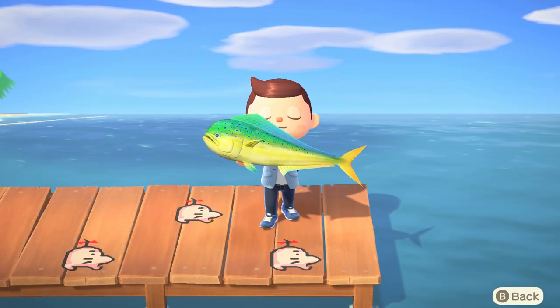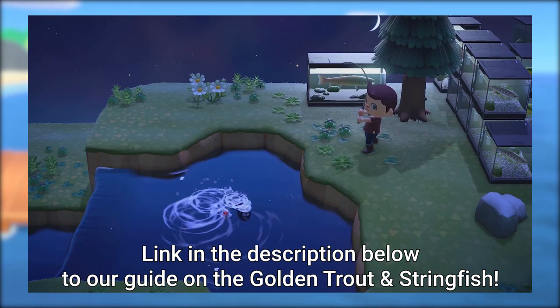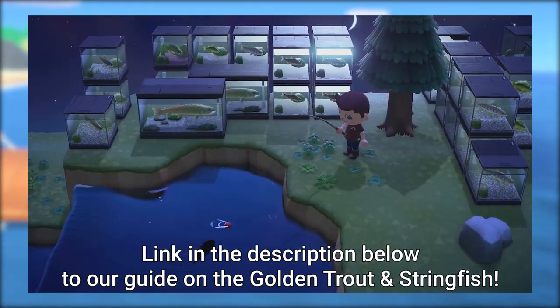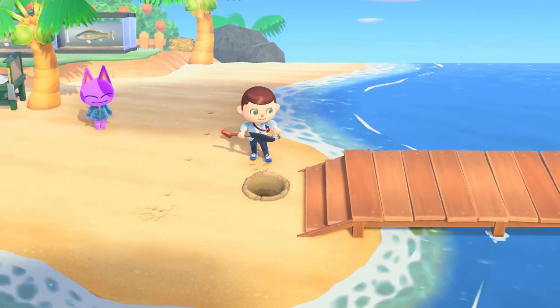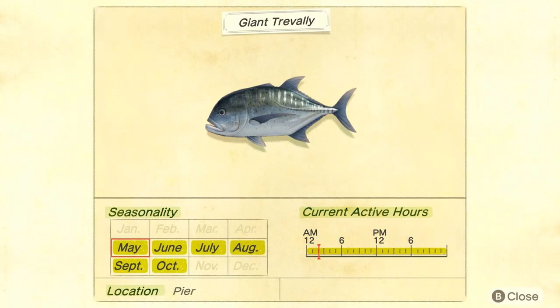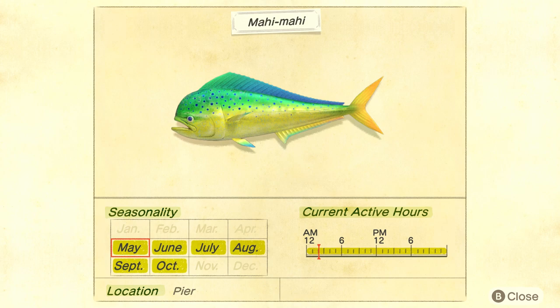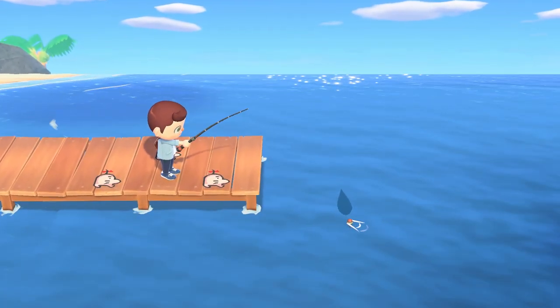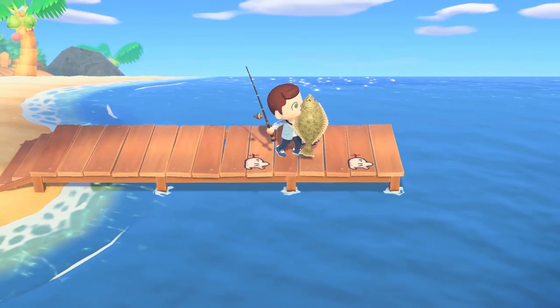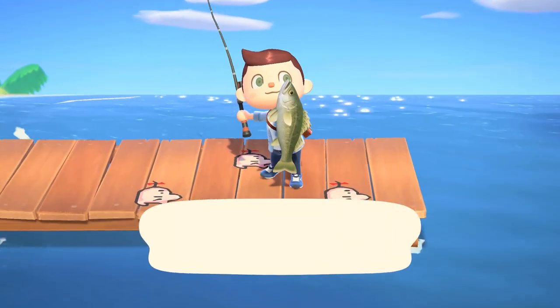And if you've seen our video on the golden trout and the stringfish, you'll know exactly what to expect from here on out. The great thing about the giant trevally and the mahi-mahi is that their catch conditions are exactly the same. They both can only be caught when fishing off the pier, and they're also available during any time of day, from the months of May to October in the northern hemisphere, and the months of November to April in the southern hemisphere. The size of their shadow leans more on the larger side, which unfortunately means you'll be catching a lot of olive flounders and, of course, sea bass.